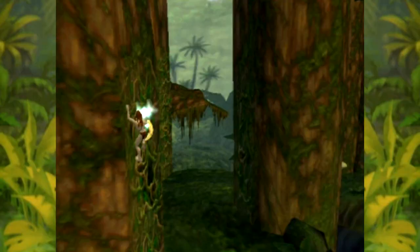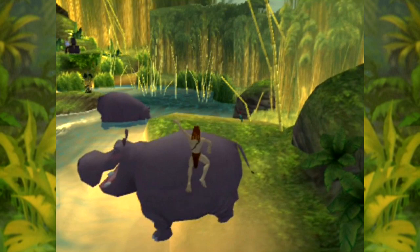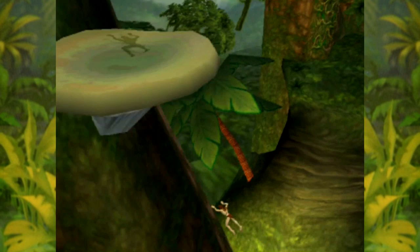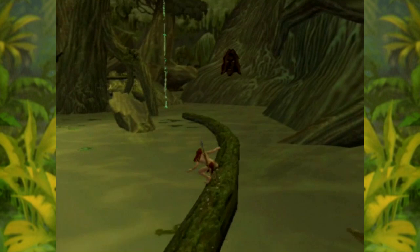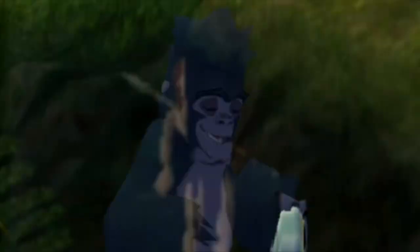Tarzan can climb certain walls or trees, swing on vines, and also bounce on some platforms — and hippos. Although you can control Tarzan freely, every level follows a set route. As such, Tarzan seems to automatically head down a certain path if you just push forward on the analogue stick. A major drawback is that it's not always clear what direction Tarzan is going to turn, and walking along narrow branches never feels particularly comfortable for fear of randomly falling off.